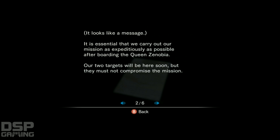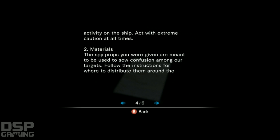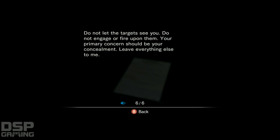Mysterious instructions — it looks like a message. 'It's essential we carry out our mission as expeditiously as possible after boarding the Queen Zenobia. Our two targets will be here soon, but they must not compromise the mission. Take appropriate actions. Don't overreact. 1. Securing the room: Find the most accessible room in the cruise quarters and secure it. Intel indicates there could be B.O.W. activity on the ship. Act with extreme caution at all times. 2. Materials: The spy props you were given are meant to be used to sow confusion among our targets. Follow the instructions for where to distribute them around the room. After that, leave the room immediately. Do not leave any traces of your presence. The main point of this mission is to mislead the target, so it must be carried out stealthily and quickly. Do not let the target see you. Do not engage with fire upon them. Your primary concern should be your concealment. Leave everything else to me.'